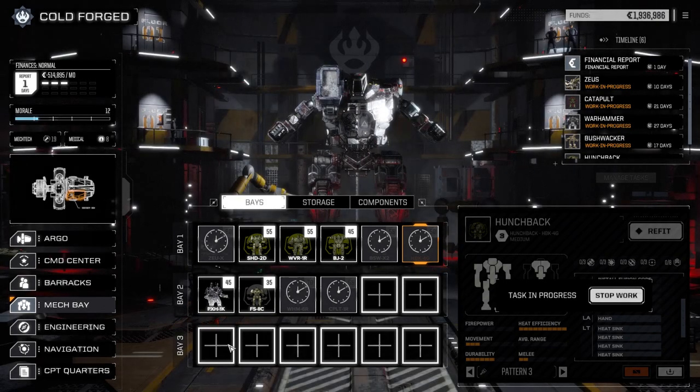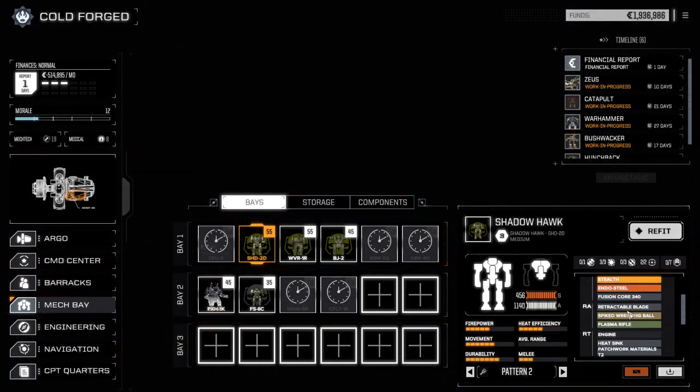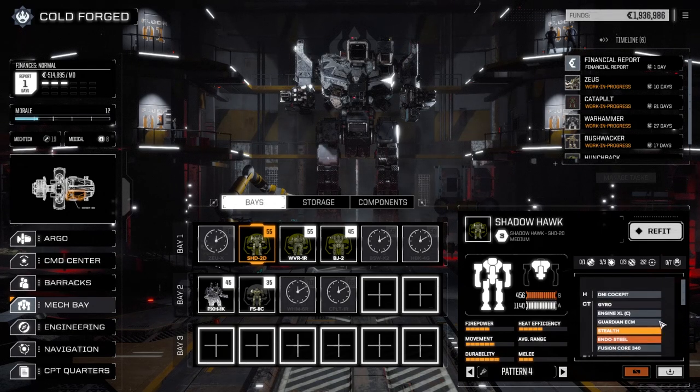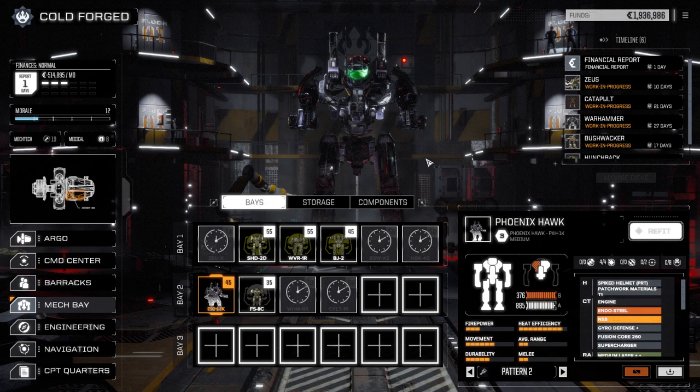Now the Phoenix Hawk — I think it's still okay. We were using it as the melee mech but we're not going to do that anymore since we have the Shadow Hawk. The Shadow Hawk with the spike wrecking ball and plasma rifle is going to be the melee mech for this lance. So the Phoenix Hawk we can strip out the melee stuff and maybe go back to our old loadout with a large laser.